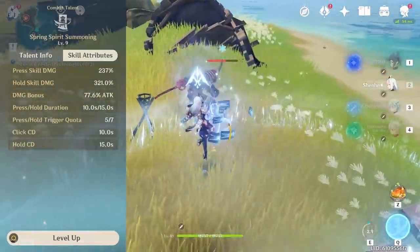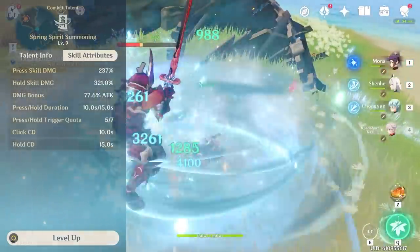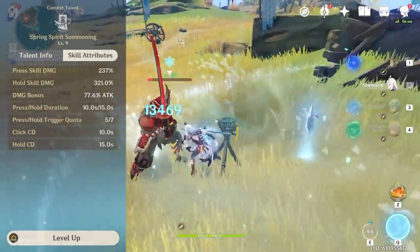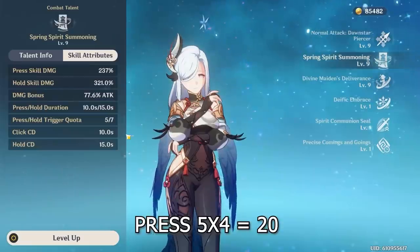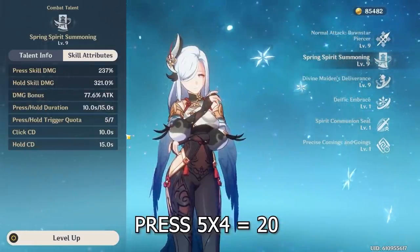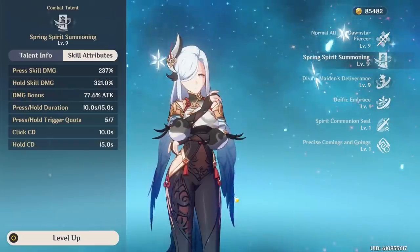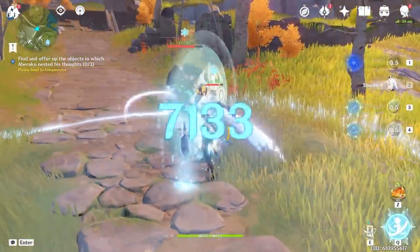When you press the skill you get five Icy Quills per character, and when you hold it she dashes back, leaves her ghost, does more damage, and grants seven quills per character — but with a longer cooldown. Pressing gives your whole party 20 Icy Quills total (5×4), while holding gives 28 total. However many enemies you hit with the elemental skill, that's how many Icy Quills you consume right off the bat.